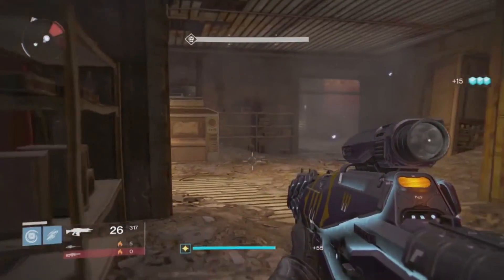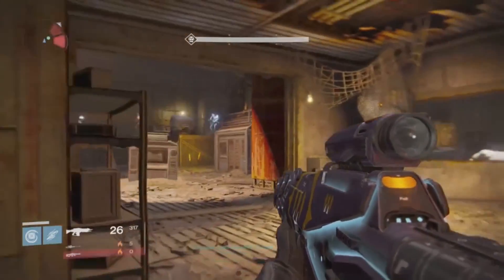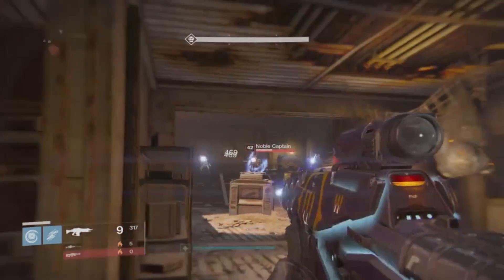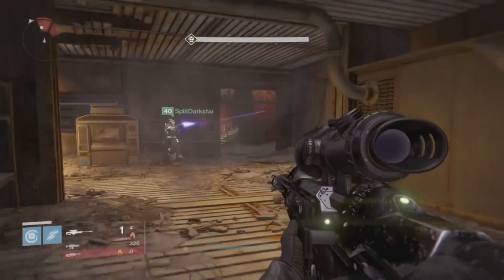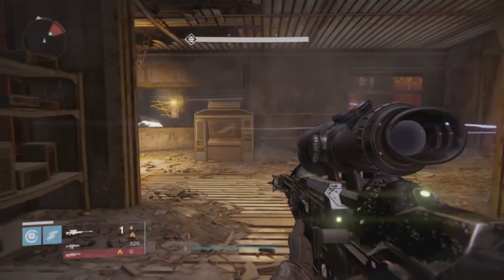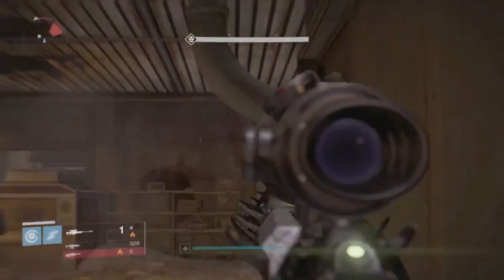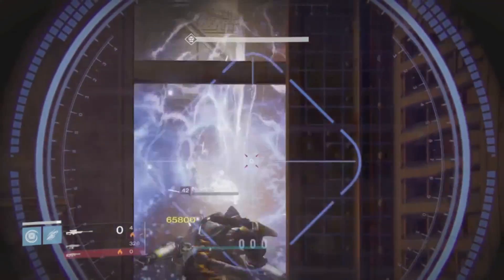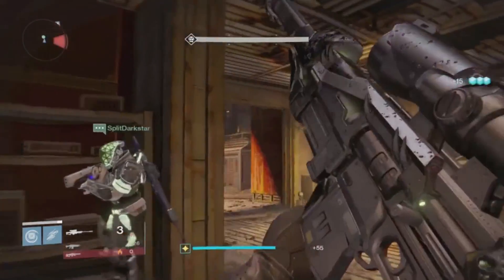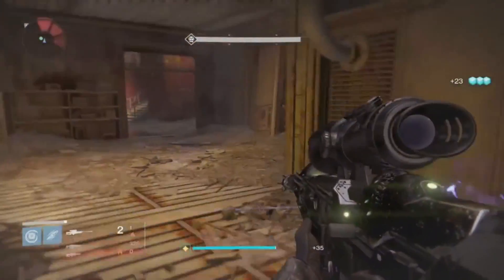So basically what's happening is that it has got modifiers on this week guys and we'll go through them. So Epic: heavily shielded, highly aggressive enemies appear in great numbers. Solar burn: solar damage from any source is greatly in favour. Specialist: special weapon damage is favoured. Juggler: no ammo drops for your current equipped weapon. And Exposure: Guardian shields are increased but do not replenish.